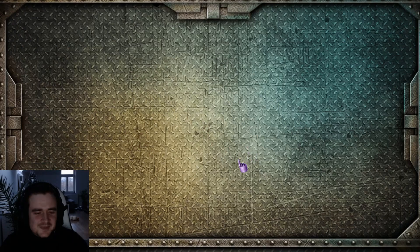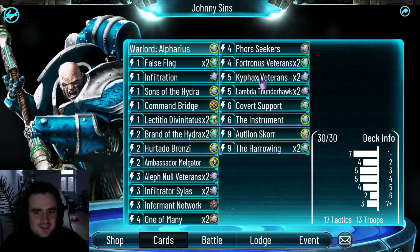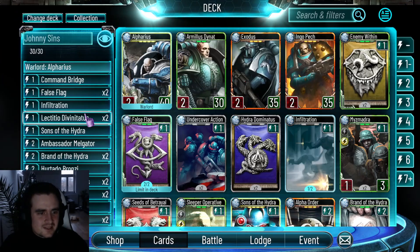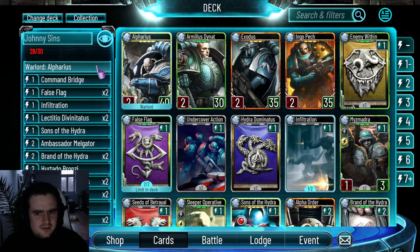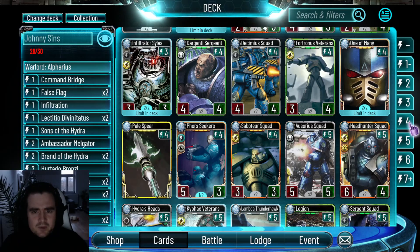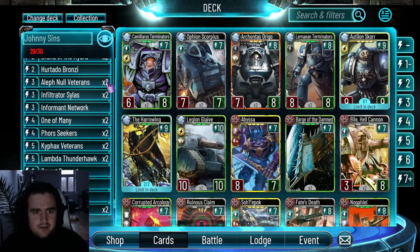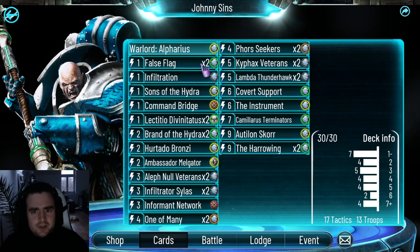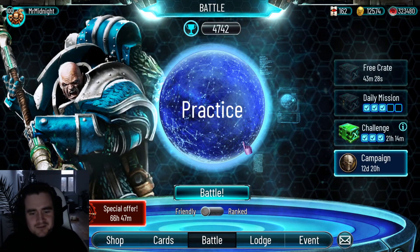Before we continue, I'm going to edit the deck a bit. I don't like the Fortronus veterans — I like Foreseekers. Covered support also doesn't work that much, but let's keep it for now. I want one more Seeker and a big guy for the curve instead of Fortronus veterans. That might work better. Up to the next one — we still didn't manage to complete the mission.